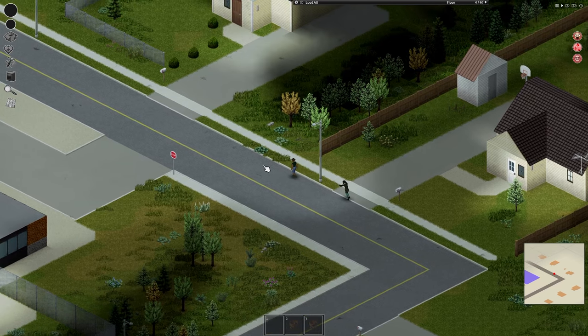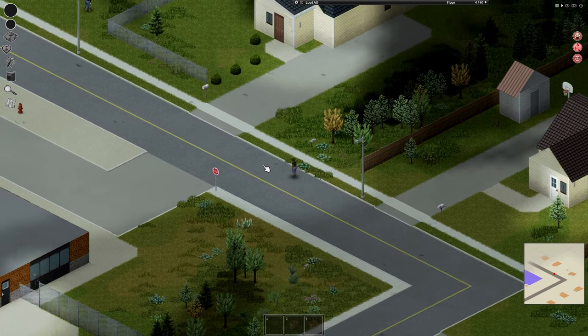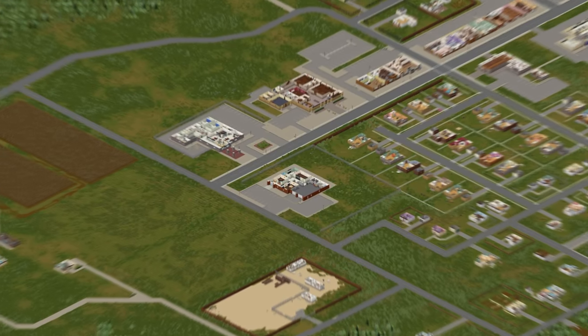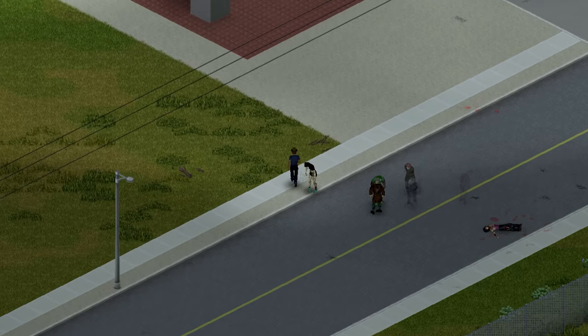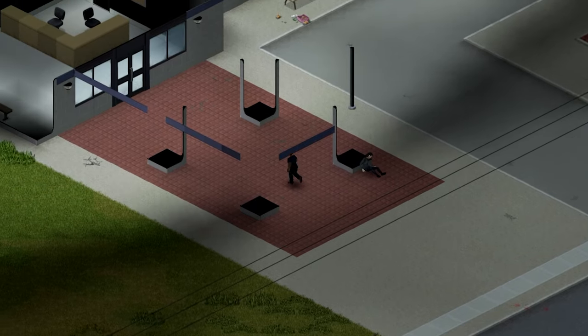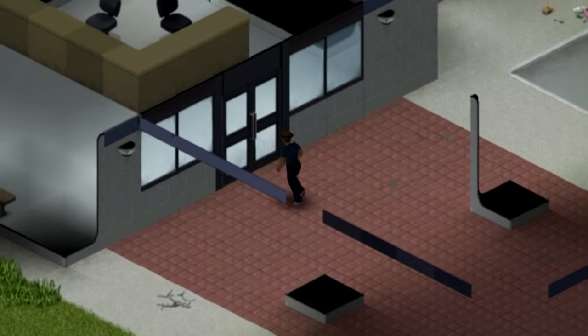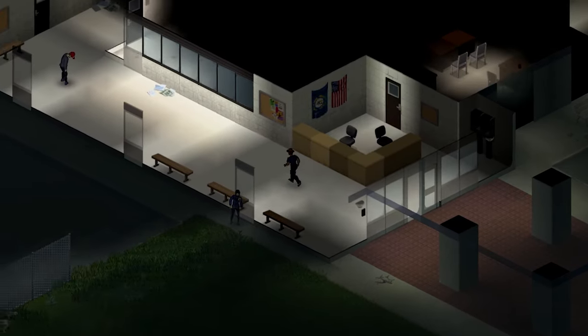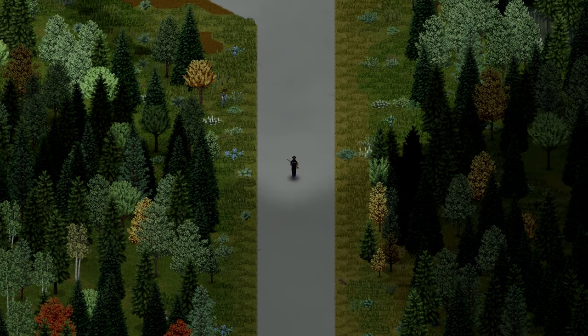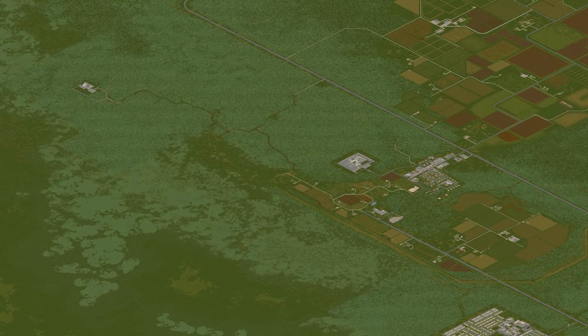Starting off with Rosewood — this sleepy little town actually has some of the more challenging spots to find those sweet guns. If you spawned here and are looking to grab some quickly, you can head on over to the police station right across from the fire station. Police stations generally won't have the most exciting firearms, but if you're using the Breeders weapon mod pack you might be surprised. It's a good place to get going and work your way up from there.